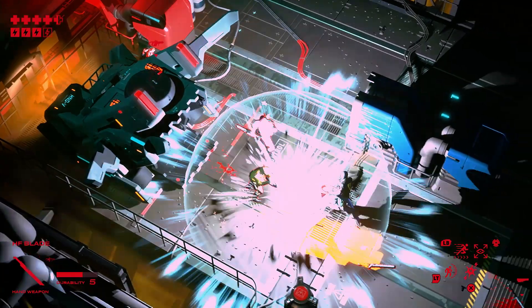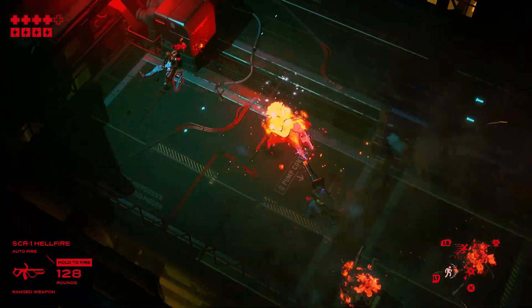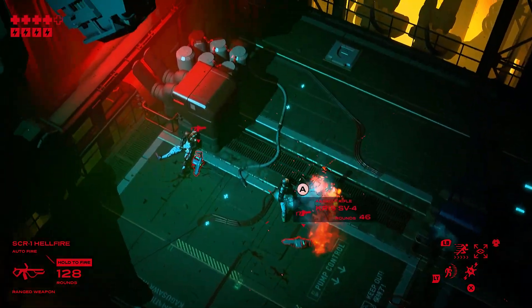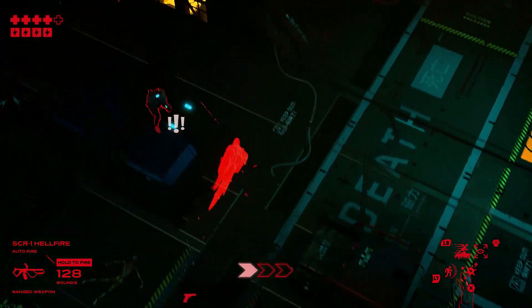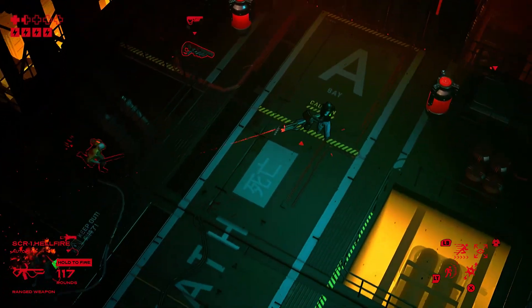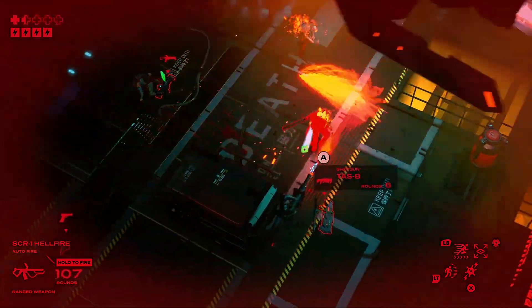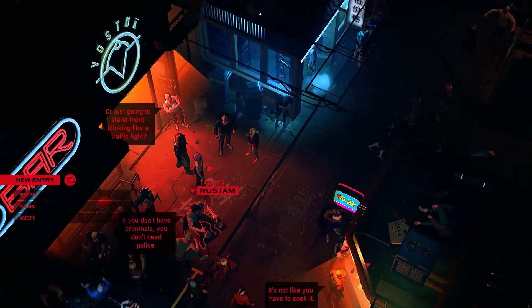There are also passive upgrades here, giving you a boost to things like dashing, ammo capacity, weapon durability, health, and energy — and the less passive option of a reflex booster, slowing down the action at a button press. Handy for when Ruiner gets hectic, which, believe me, it frequently does. Once you're done with the tutorial, Ruiner breaks up the unadulterated violence and takes the intensity down a few notches with a trip to the rundown district of South Rencock.